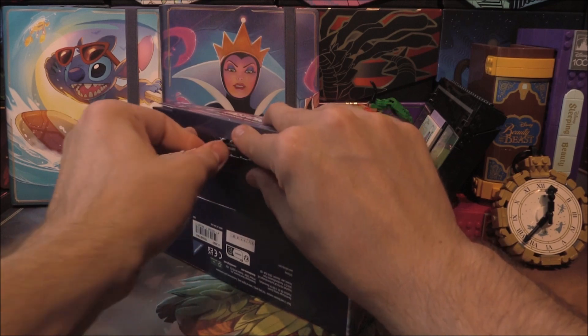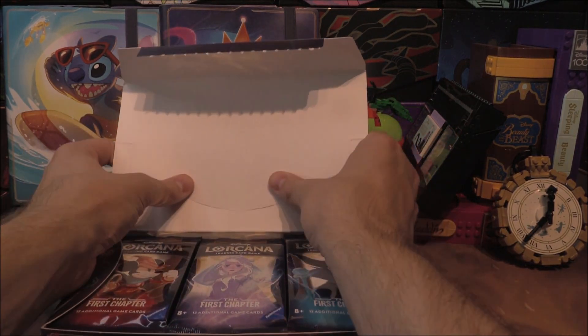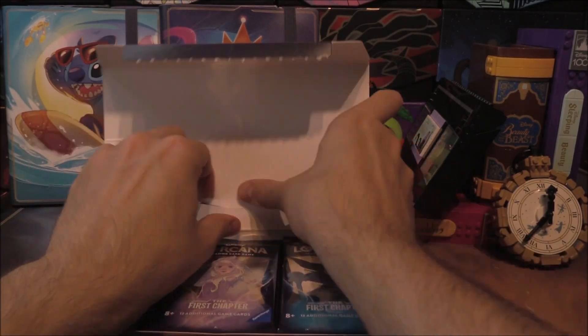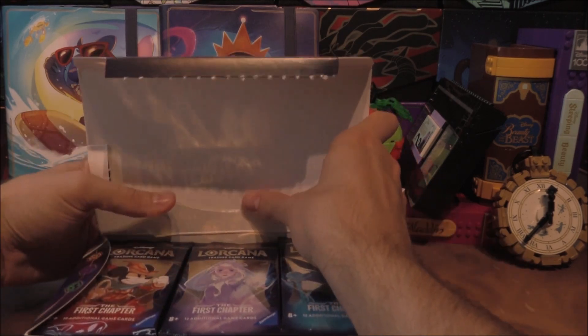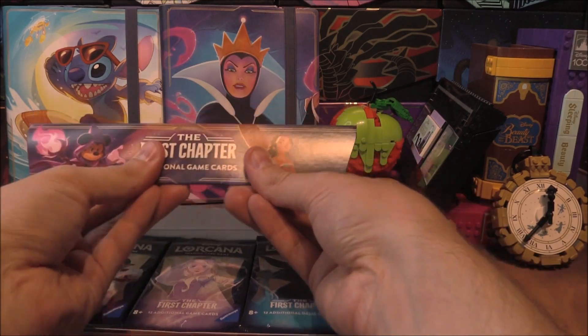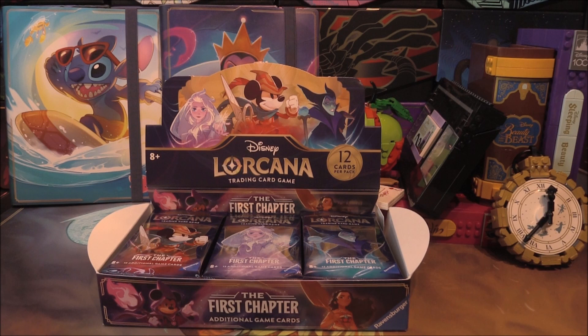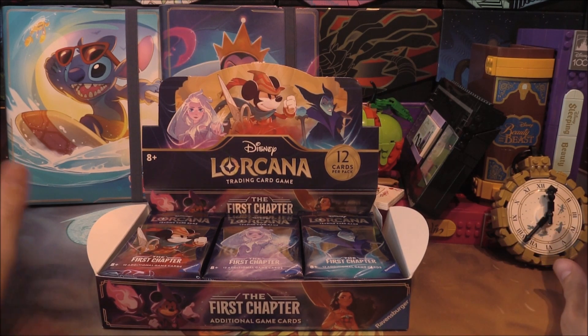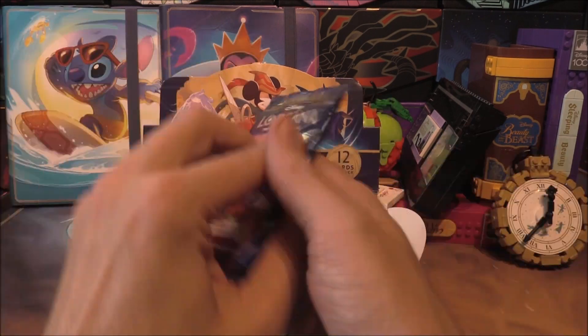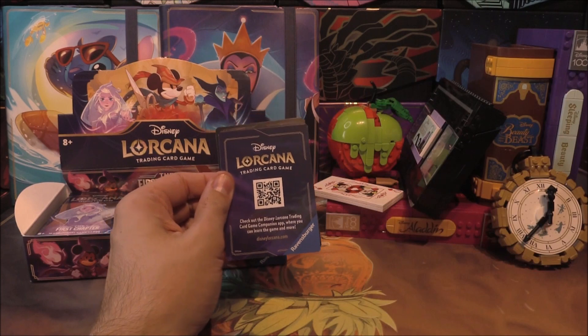This was supposed to be a pre-order delivery, but I cancelled it because I found it in a local store. I'd rather support locally, since a lot of people have been searching for this. We've opened five booster boxes now. Without further ado, let's get this last one opened. The legendaries we're not really looking for are Maleficent Dragon and Elsa — we've got a playset of four of those. Anything else will be awesome. We're going left to right and just cracking on to finish off our Lorcana.